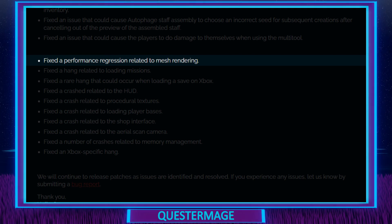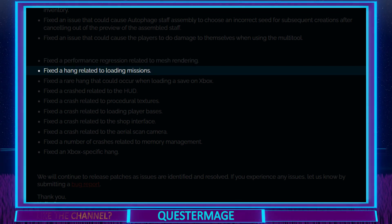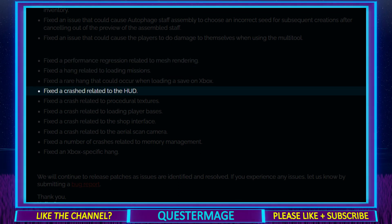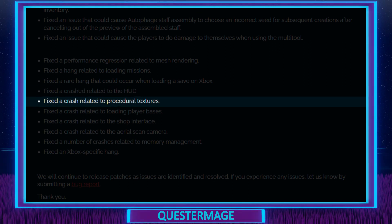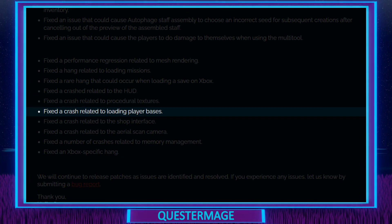Fixed a performance regression related to mesh rendering — anything to do with mesh rendering or memory leaks, any fixes to that, are all welcome especially on the Switch. Fixed a hang related to loading missions — thumbs up. Fixed a crash related to the HUD — the HUD was causing crashes in the game, but not anymore, so good thing that was fixed. Fixed a crash related to procedural textures — glad to see that fixed. Fixed a crash related to loading player bases — if you did have issues loading your player base, hopefully that's now been fixed and you can return to those bases you created.